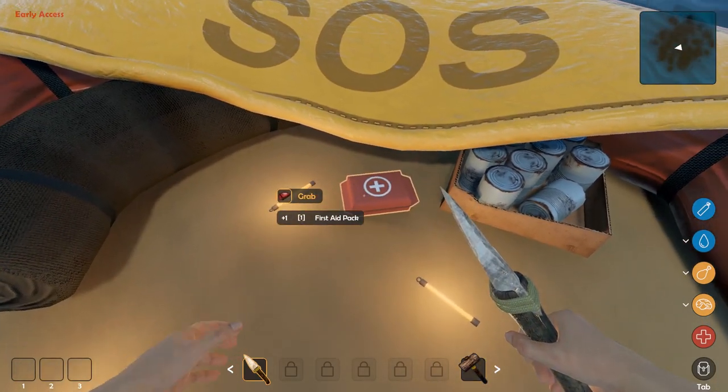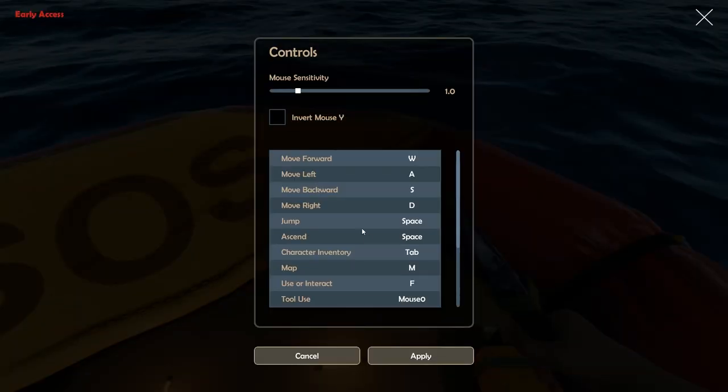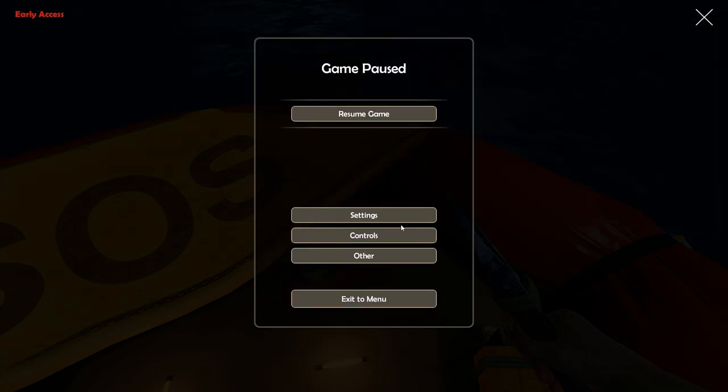I'm going to go ahead and grab those. I need to get used to the interact button — interact is F? I'm going to change that. There you go — developers, the interact key should be E, please, for the love of god.